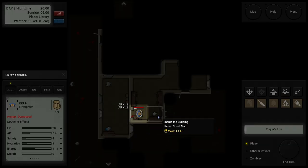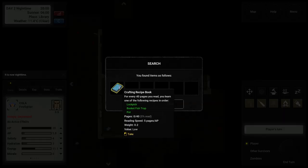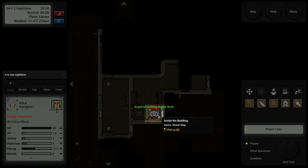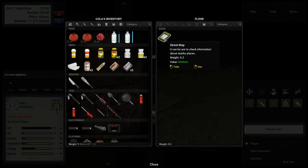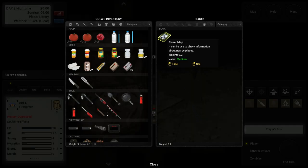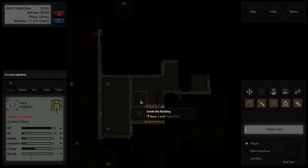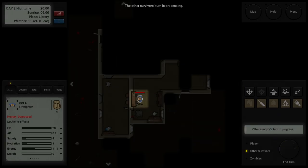Bloody hell — okay, we need to shut that window so nobody else comes in. Search — there's a shop. What's on the ground — another street map? Can we use it? No, it's the same one. Value medium, but I already have one. There's also just a rag. Not my turn.